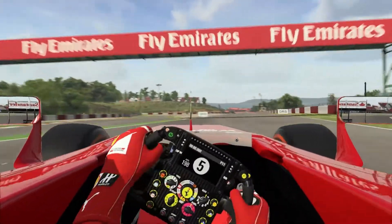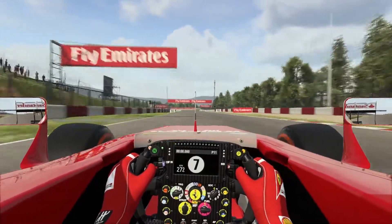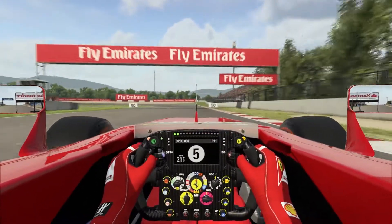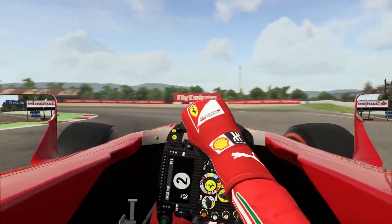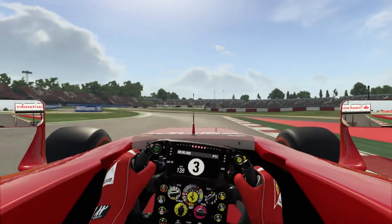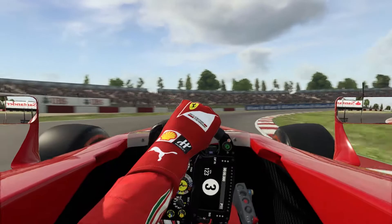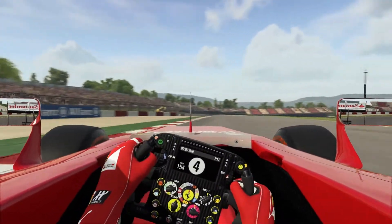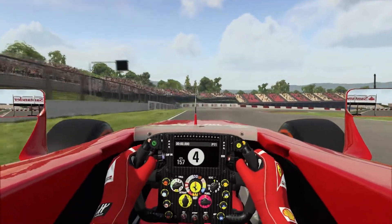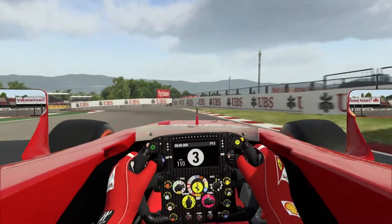Turn 9 is one of those corners that changes very drastically depending on your fuel load, tyre life, and tyre compound. All those factors determine the approach — sometimes it's a downshift to 5th and a big lift just to get through, sometimes it's just a lift in 6th gear. It really varies quite a bit; turn 9 is quite a difficult corner.